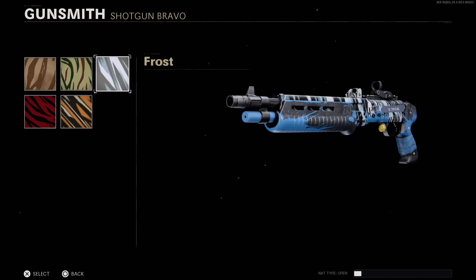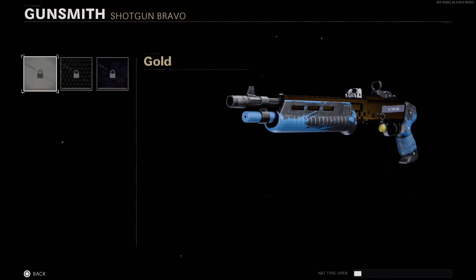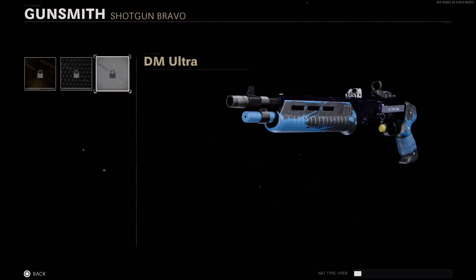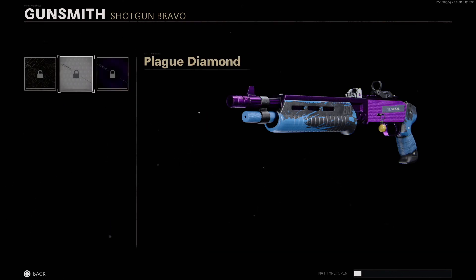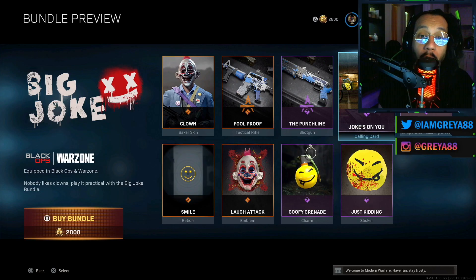Here are some of the camos on this specific blueprint — there's a stripe option. Here are some of the masteries: there's Gold, there is Diamond, there is DM Ultra, and for the zombie ones, here is Golden Viper, there is Plague Diamond, and here is Dark Aether.